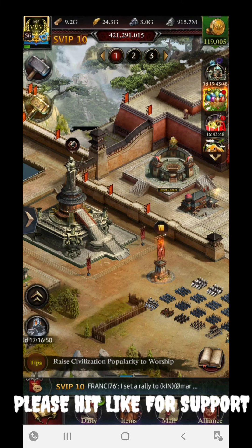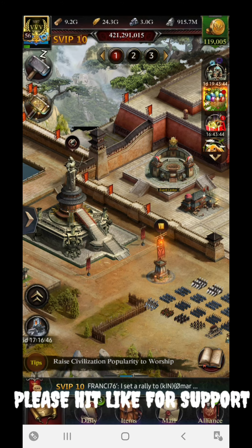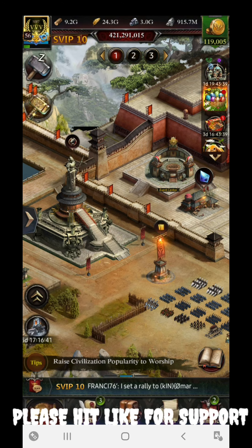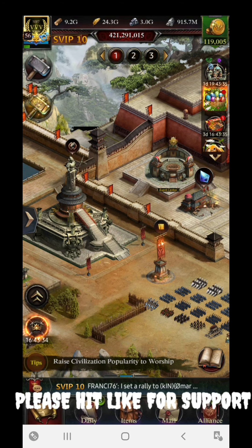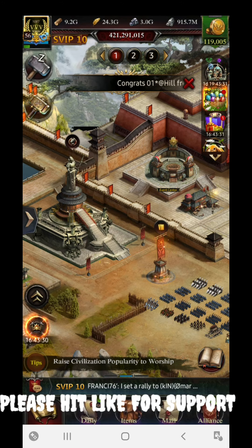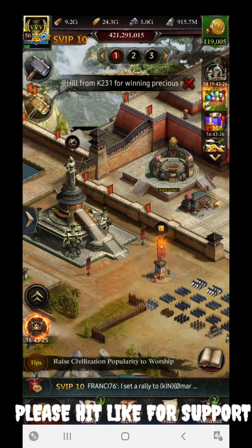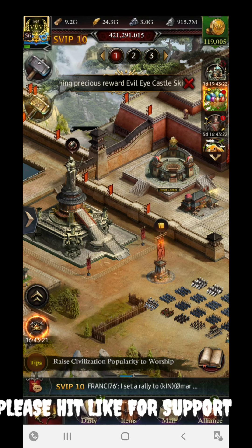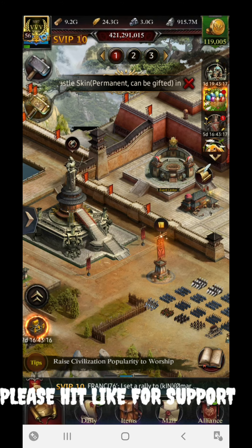Don't lose hope — just start, do whatever is needed, and try to get the Archangel set to its max level. Reforge it and dig out additional attributes so you can get around 500 to 600k points on each of your Archangel sets. That covers everything about equipment, buildings, and science in this video.